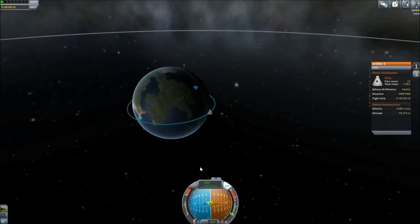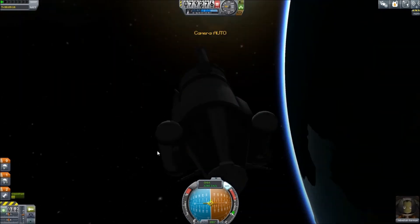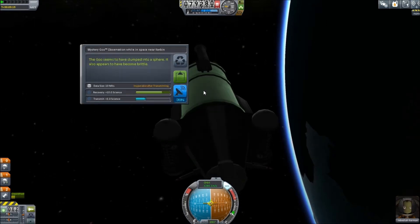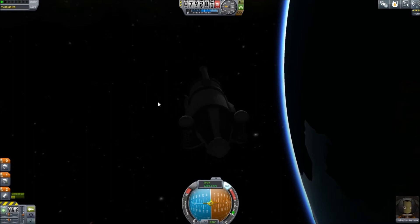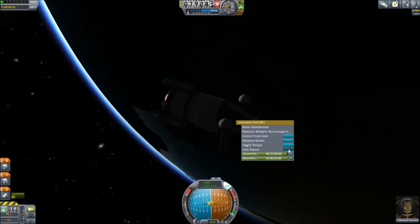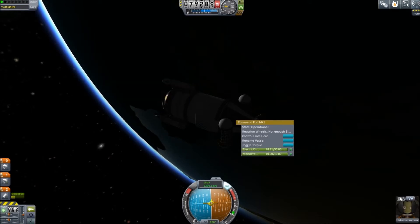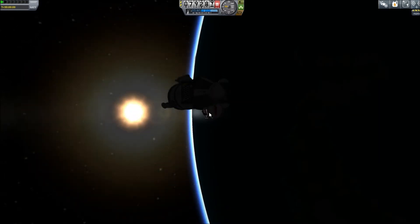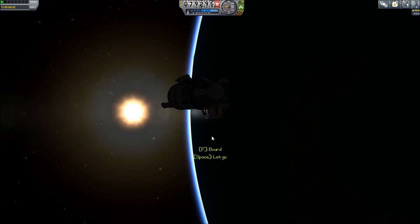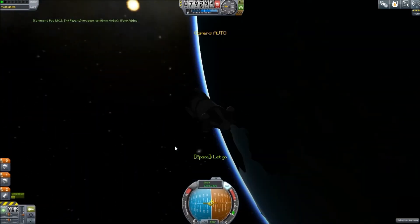Nearly 60,000 funds we just earned from that contract. And while we're up here we'll do a little bit of science. There's the goo canister we haven't used yet - we'll observe this goo. It gives us space near Kerbin science. We haven't been out of the atmosphere yet, so there's going to be science to be done here. We can do a crew report of the space near Kerbin. We can do an EVA report if we hop out, but we'll do that some other time.